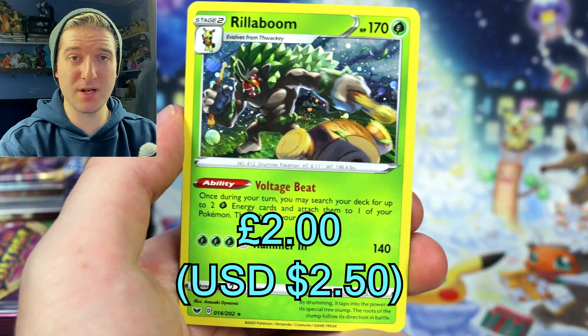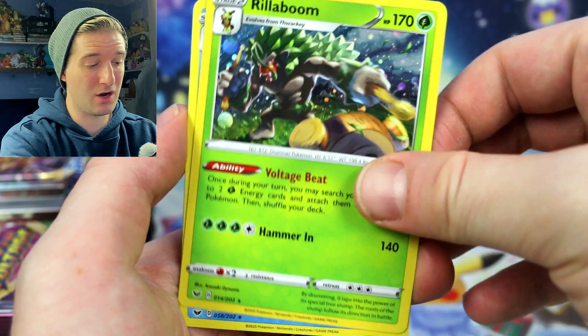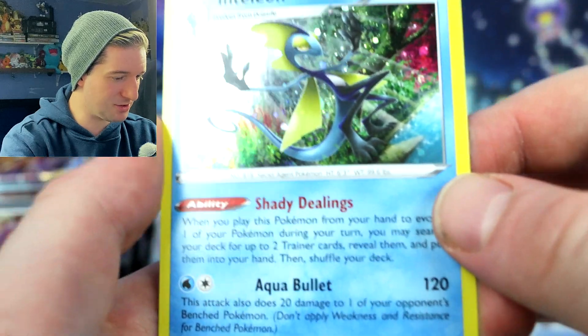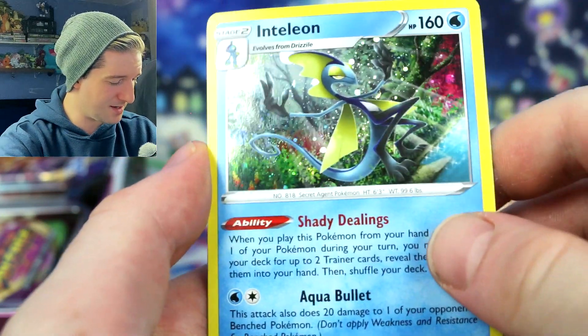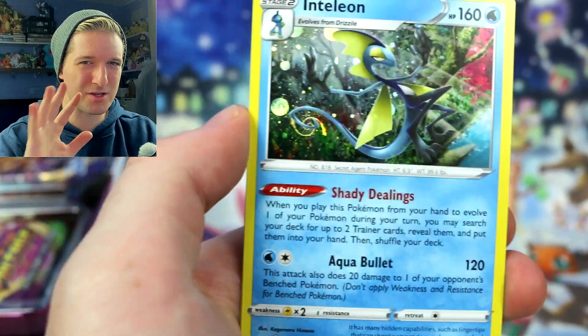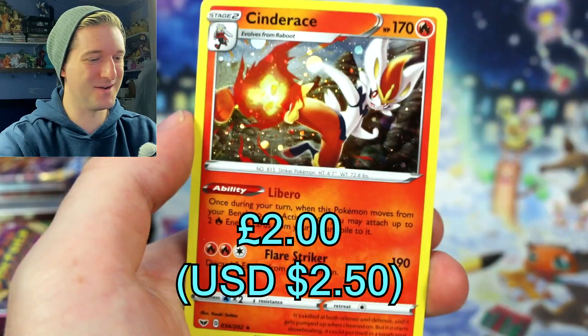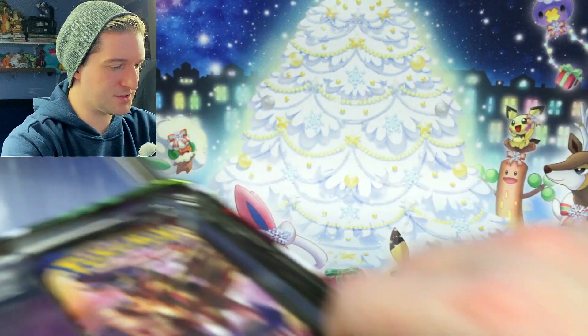Let's take a look at the promos. Up first we've got Rillaboom — it's the reprint from the Sword and Shield base set, it's actually got a decent ability and it's quite a playable card. We've also got Inteleon from the Sword and Shield base set, and I noticed there's a new Age Swell right there — a placement of a swell in a good place, very nice. Then we've also got Cinderace from the Sword and Shield base set — very nice cosmos holofoil.